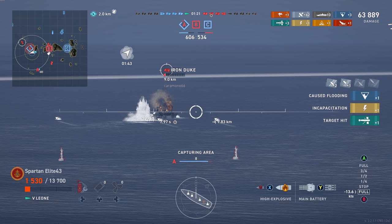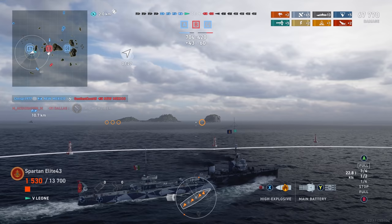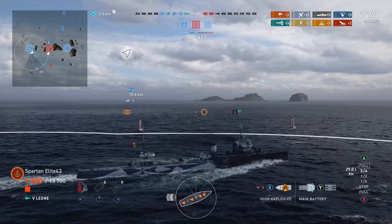That takes our total up to 67,000 damage — we've got 10 citadels, 5 torp hits, 2 kills, and we've got two solo caps in this one. We've done everything we can to help our team win, even in this ship. The ship itself I don't mind; it's the fact that we don't get a commander that can take advantage of what this ship can do — that really hurts.